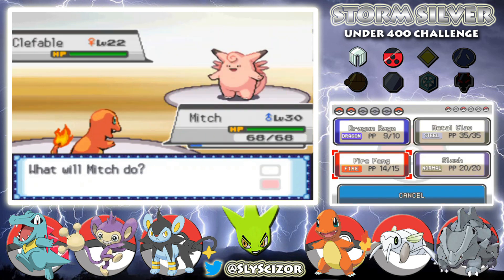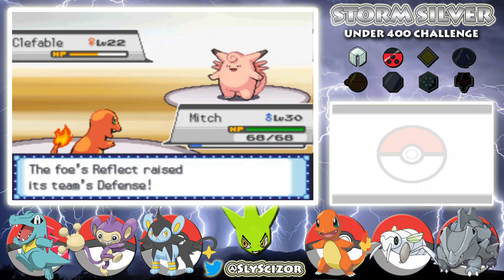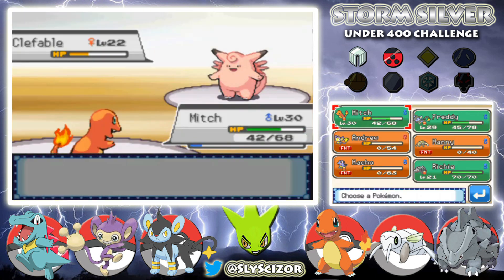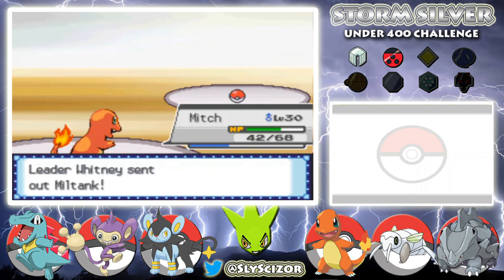There's the Clefable I thought might appear. Is Clefable Fairy-type? It must be. Should I use Metal Claw or Fire Fang — probably Fire Fang. Nice crit! She had a Sitrus Berry though and sets up Reflect. Dragon Rage does nothing. Another Fire Fang now does nothing either, and she uses Water Pulse — so I can't even send in Ryhorn. Another Fire Fang — flinch — and yes, we kill it!